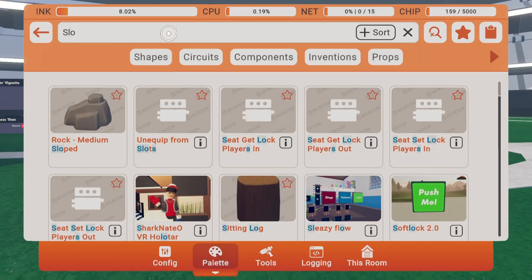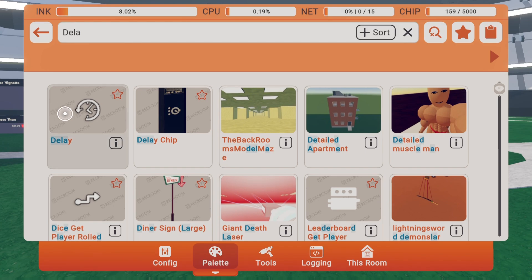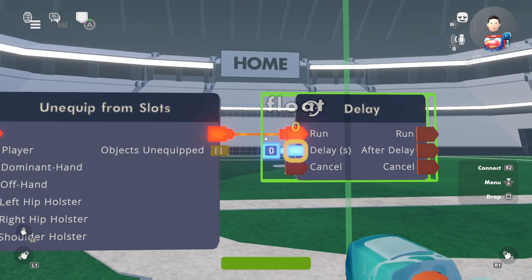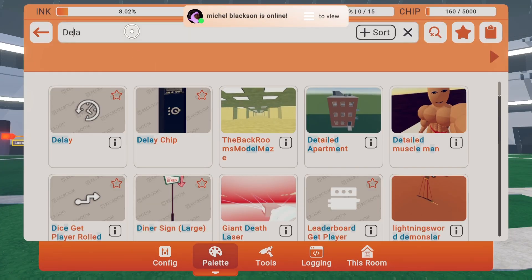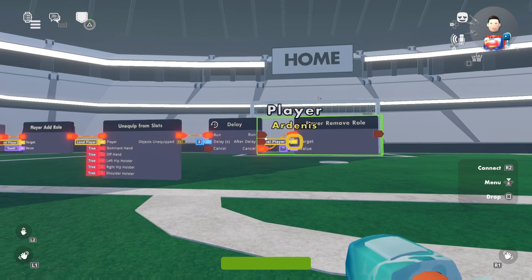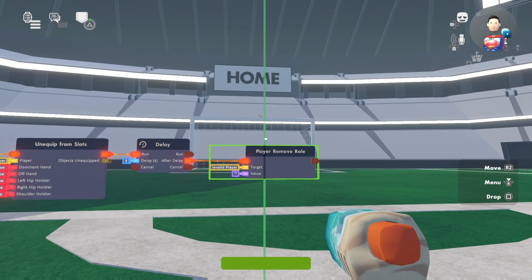Next, place a delay chip — this is where we get into the death and delay logic. I'm also going to make a part two on how to reward someone for getting a kill. Set the delay to around 3 seconds — up to you if you want one second or a full minute. After that delay, remove the death role using a 'player remove role' chip, so after 3 seconds it allows you to pick stuff up again.